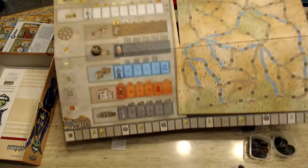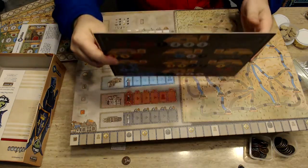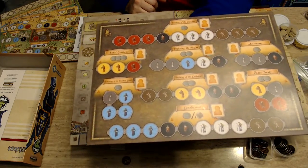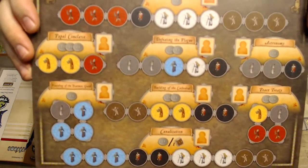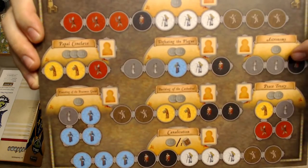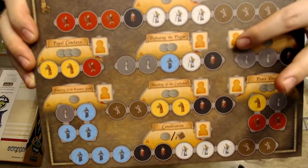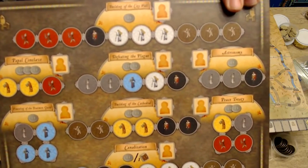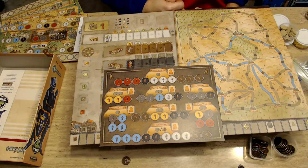Another end-game piece is this last board — so there's a lot of board in this game: the large main board, individual player boards, and then this last board. It allows you at the end to use your town hall to start dumping followers out. By doing that you can get victory point coins — commit one here and one there for two coins, or put a third one in Astronomy to potentially add to your score and win a bit faster.